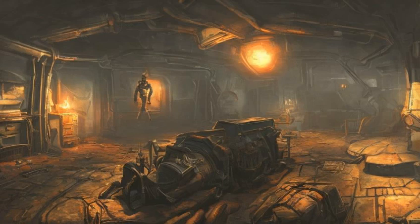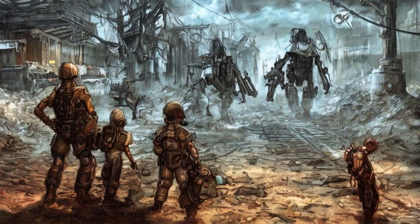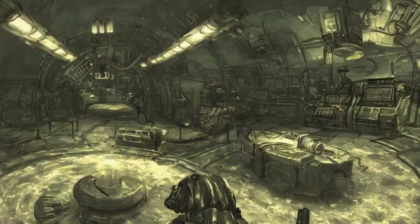Far Harbor Main Quest: Best Left Forgotten. Travel to the Nucleus and talk with Grand Zealot Richter. Accept to join the Children of Atom, or force your way into the Nucleus.